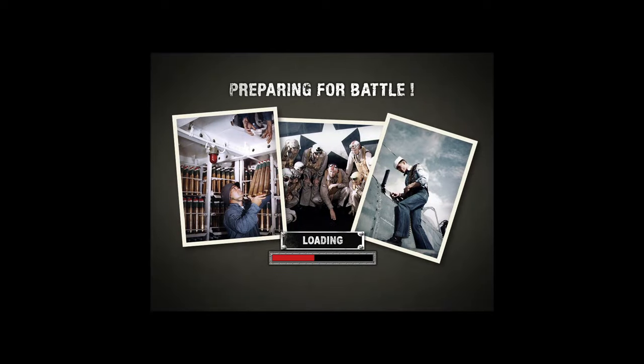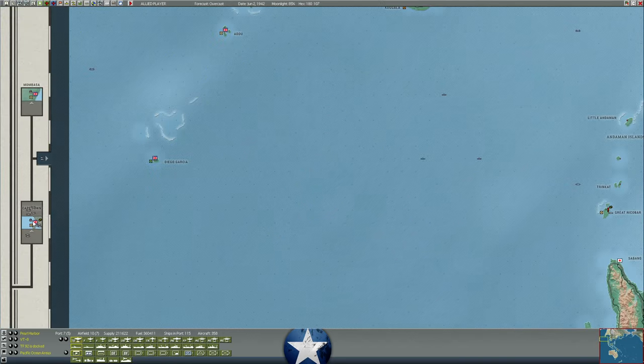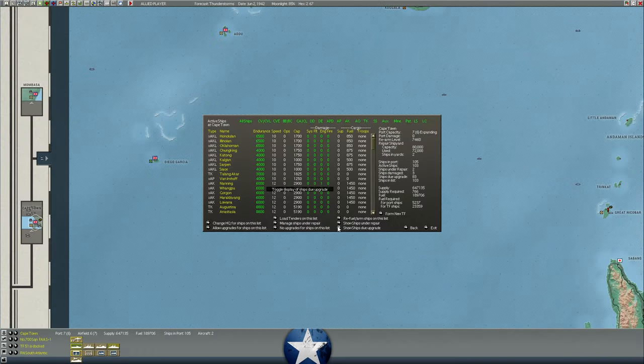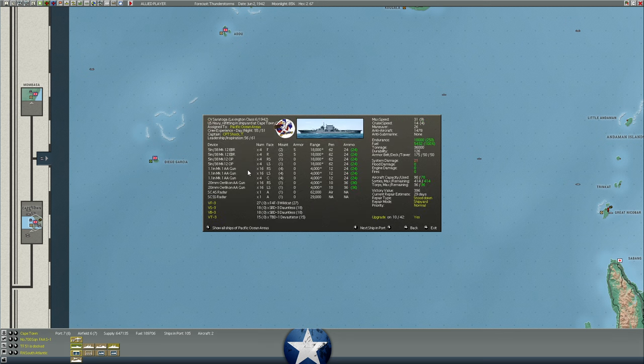Let's go ahead and jump in and look at this turn before we jump back out and look at the replays. I'm curious about Lexington here because something interesting happened. We've got Lexington in port and Saratoga — they're both at 30 days, which I feel like they were not just a day ago. I have this upgrade set to yes; I think we did an upgrade for April or June or May, not that long ago. I thought we were like six days away from that upgrade being completed.